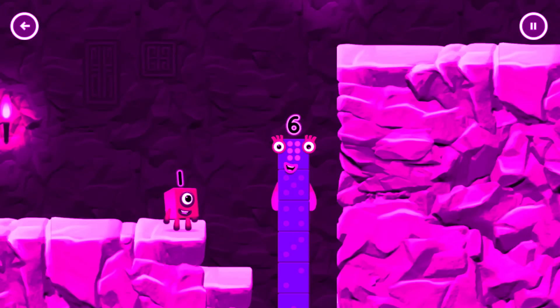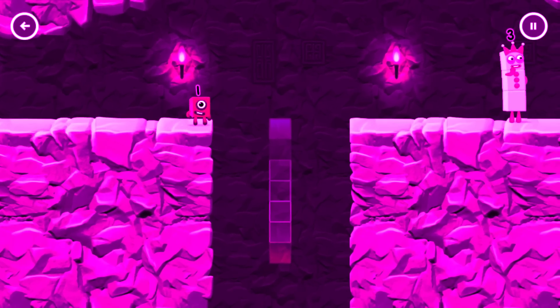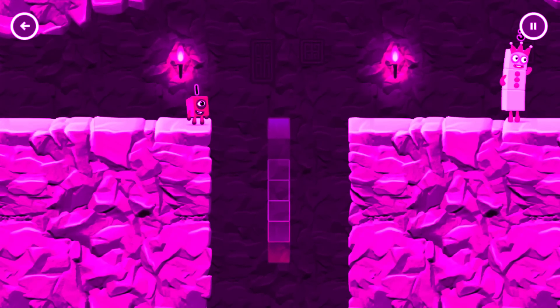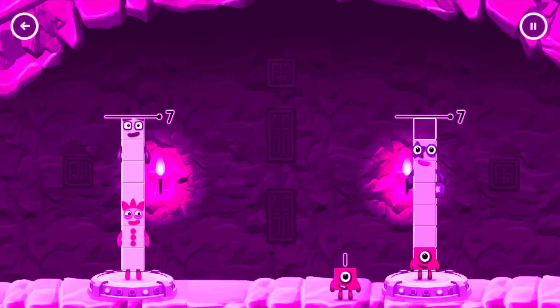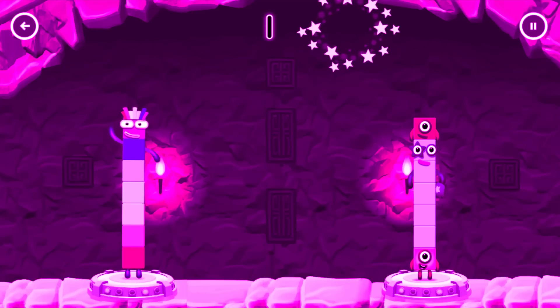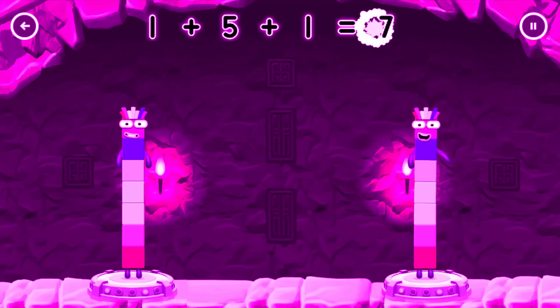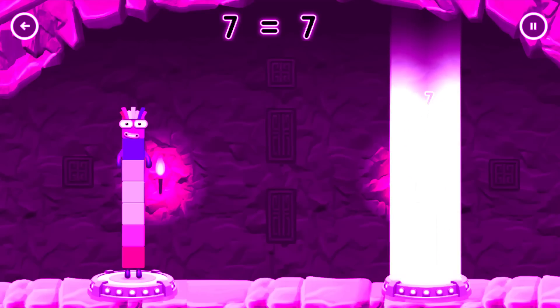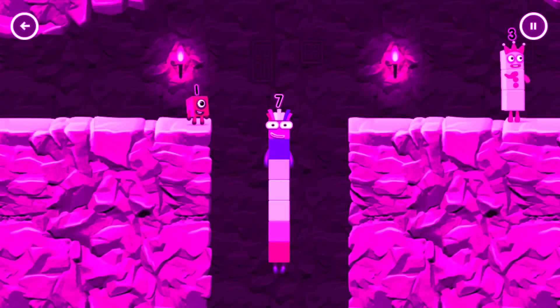I am 6 in the mix! Tap here! Share the number blocks evenly to make two groups of 7. 3, 4, 1, 5. You got it! 3 plus 4 equals 7. 1 plus 5 plus 1 equals 7. 7 equals 7. I am 7. Excellent!